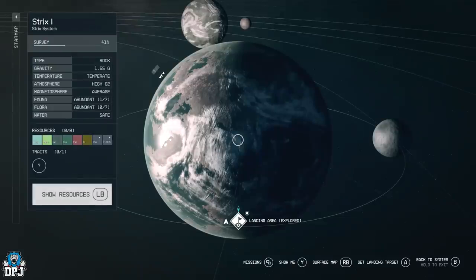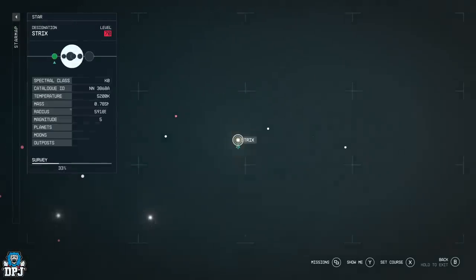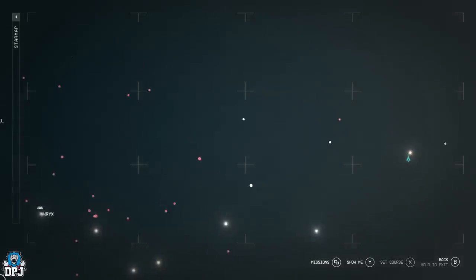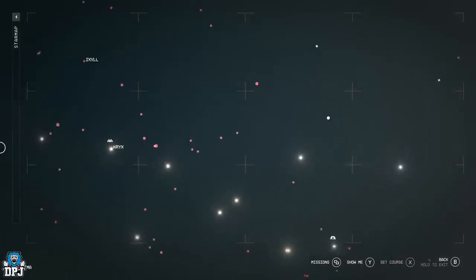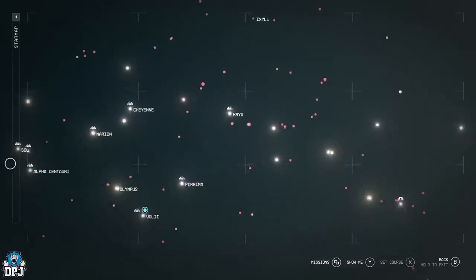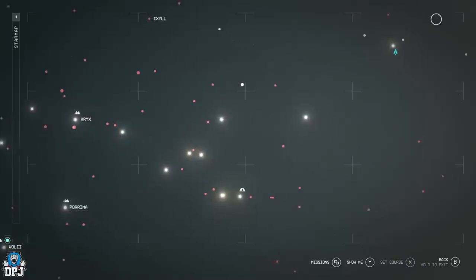To do this, you need to come to this star system called Strix — or Strikes, I'm not even sure. You can see it's far right from where you would have started the game. If you zoom out a bit, you can see Limpus is there and we have Alpha Centauri there, so it's all the way over here.